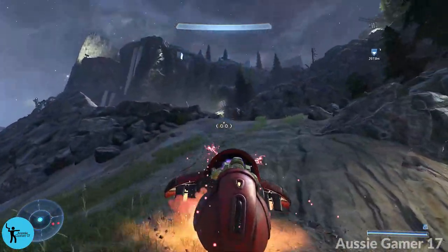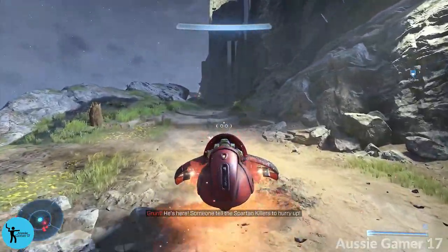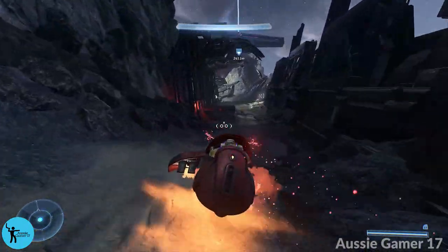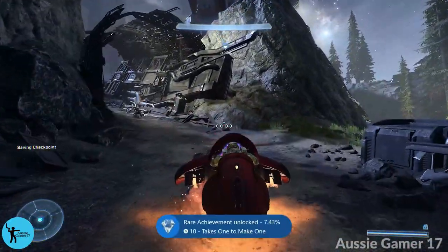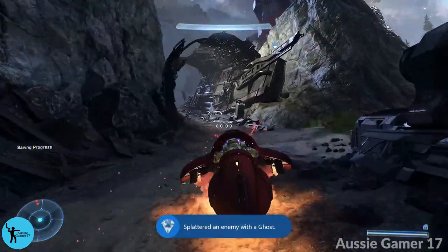Just follow the main road up this way and we'll work our way to the second tower. I am playing on easy to get this done, because this is the save file I'm using to find all the collectibles for my full 100% collectibles guide. I got an achievement popping because I splattered an enemy with a ghost.